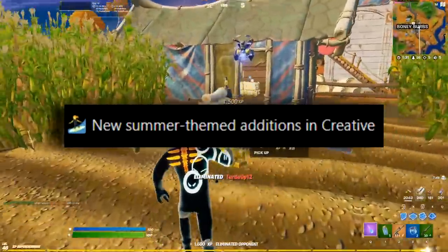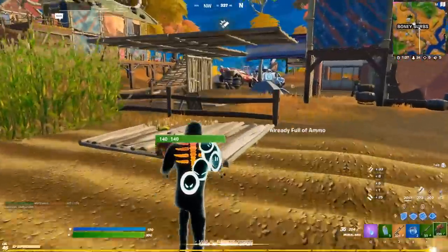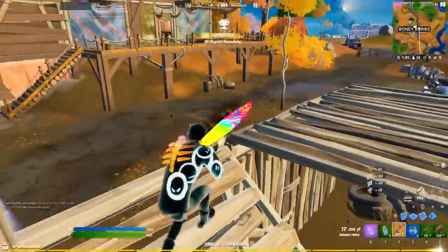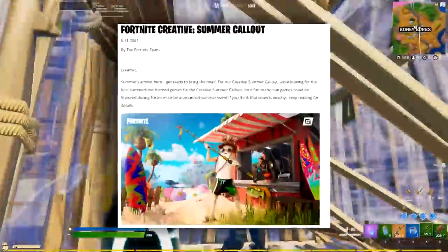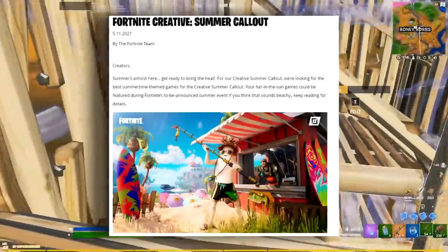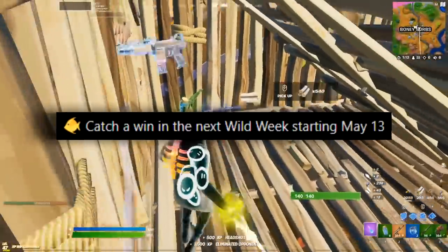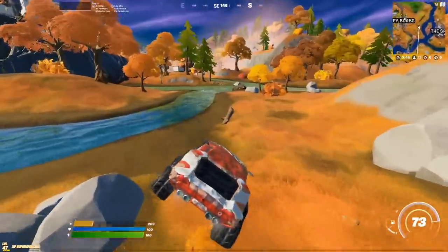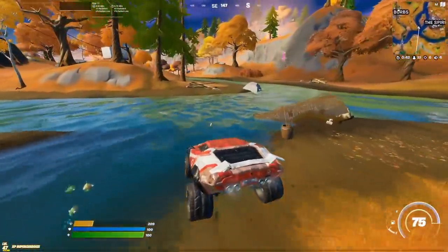There are some new summer-themed additions in creative mode. For those of you that like to build your own creative maps, you'll now be able to use some brand new items that all seem to be focused around fishing and using surfboards. That's probably going to be pretty useful for the upcoming creative challenge that Epic Games has just released. Finally, Epic took some time to tease the next upcoming wild week with the phrase 'catch a win' and the image of a fish, meaning the next wild week starting on Thursday will likely have something to do with fishing.